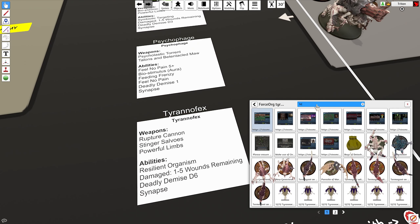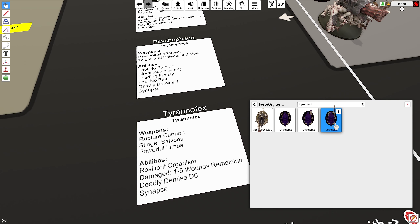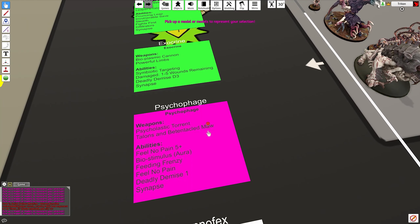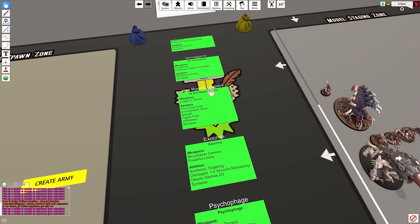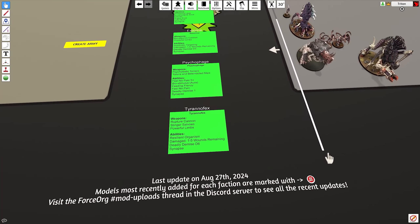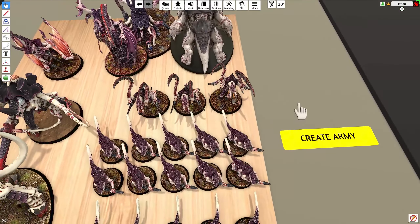Search for the last three models using the search function on the table again, searching for the exocrine. There are several different options — choose the one you like and paste it out on the board. You can search for every model you want before you start assigning them; you don't need to search individually one at a time. Get the last three models you need for the army and put them on the pad, then assign them.